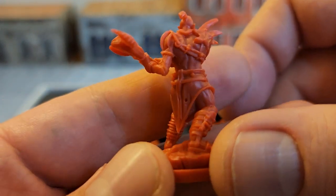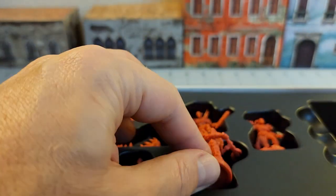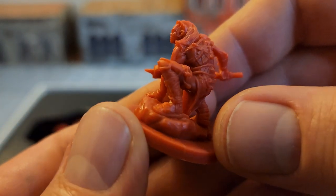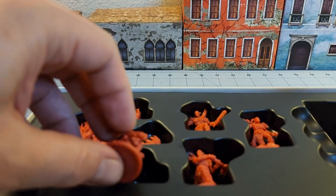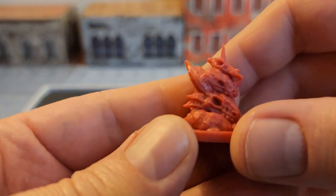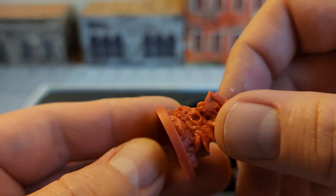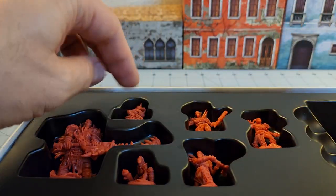There is quite a bit of detail here with the chains, bones, straps, and more bones. The color of the plastic isn't really doing it any favors in terms of filming. Big club for the club club — more chains and bones on it. I think these are like goals or objective tokens, and even if they're not, they'd make really good goal or objective tokens for whatever your game of choice is. Looks to be about a 20mm base.